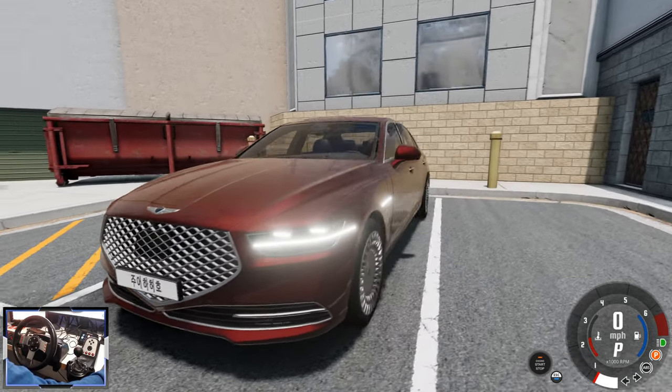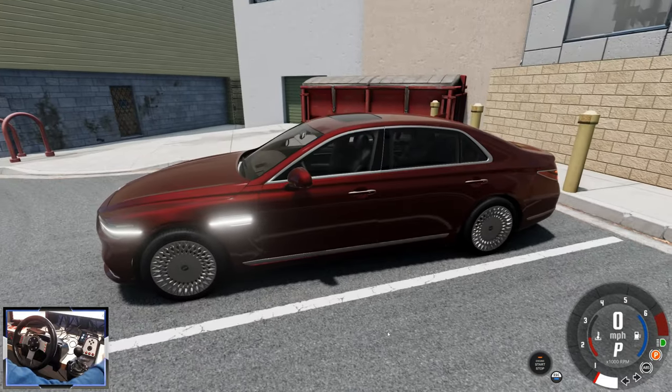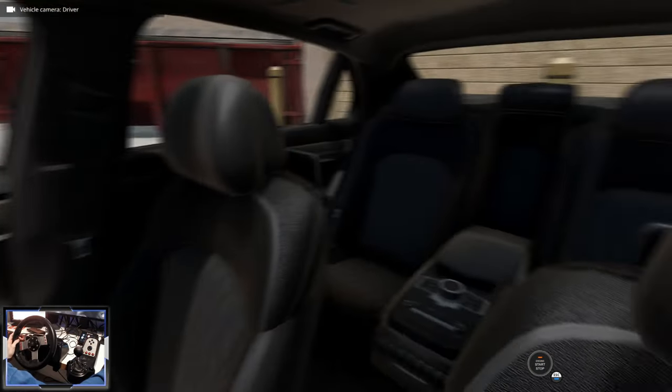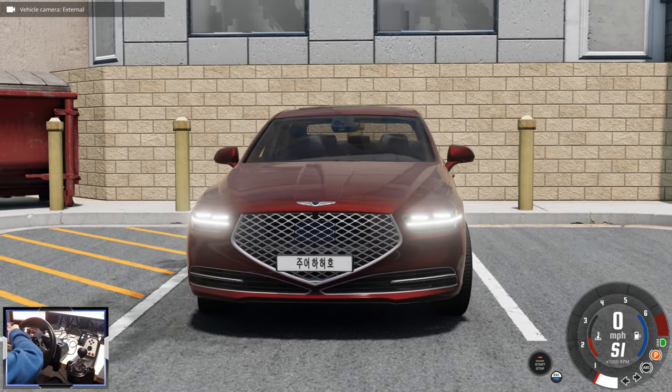Isn't that awesome? The exterior on this car is beautiful, it looks great especially in this red. Look at those wheels - they're massive and very odd. The interior isn't the highest quality, but it's not that bad. Basically this is on an ETK 800 platform. You can download this from the link in the description on the forum. Let's take it for a spin.